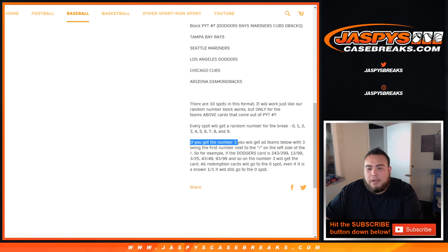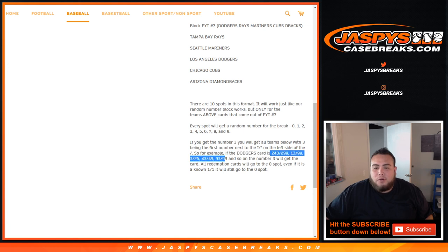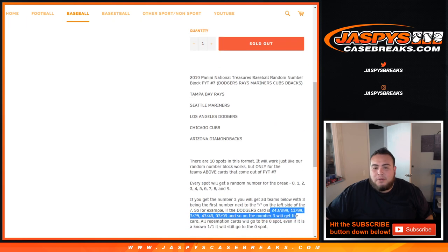As an example, if you get block 3, you will get all teams below with the 3 being the first number next to the dash on the left side of the dash. So for example, if a Dodgers hit comes out 243 of 299, that'll be yours — 13 out of 99, 3 out of 25, 43 out of 49, 93 out of 99, and so on. The number 3 spot will get that card for these teams.